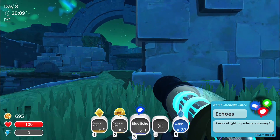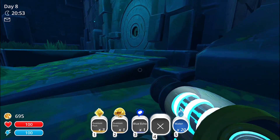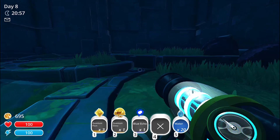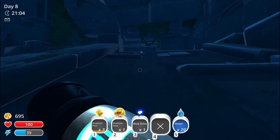Echoes — a mote of light or perhaps a memory. Okay, I need a slime key before I can even get close to opening the quantum realm. Oh, the glass desert. I already opened up the quantum realm.